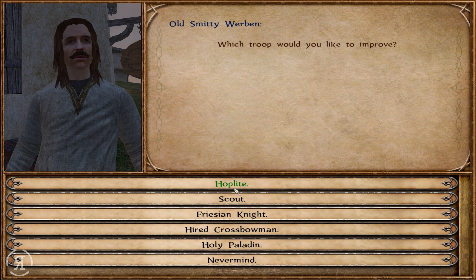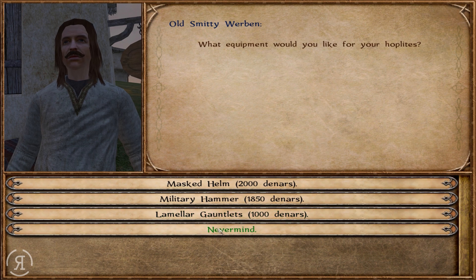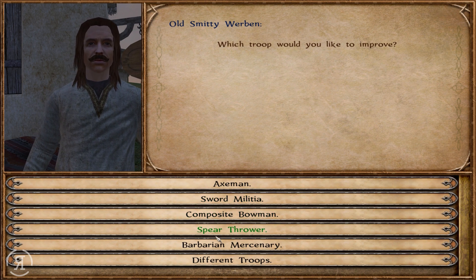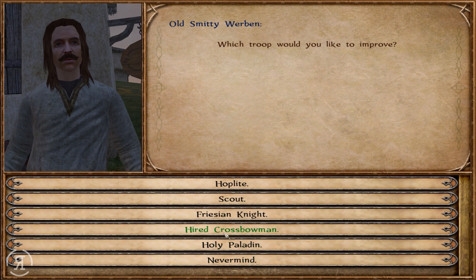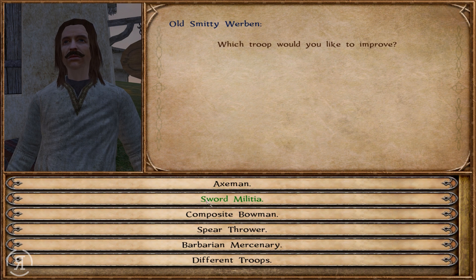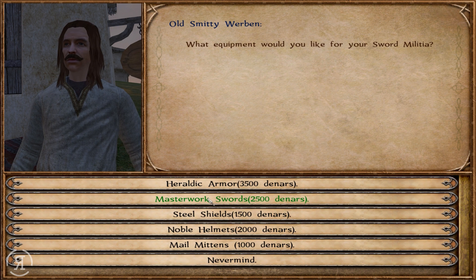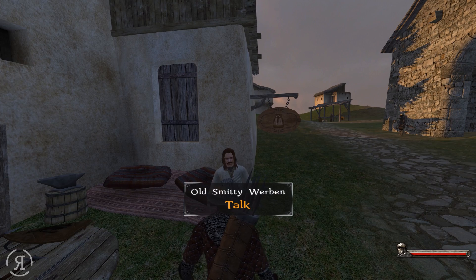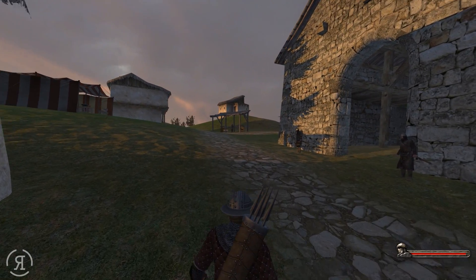I don't actually use the hoplites at all, but they do have these military hammers - I don't think that's necessary. I actually don't think anything else is necessary. I should use my terma a little bit more and maybe we should upgrade our sword militia, but they are very very expensive as you can see, so we're probably not going to be doing that.